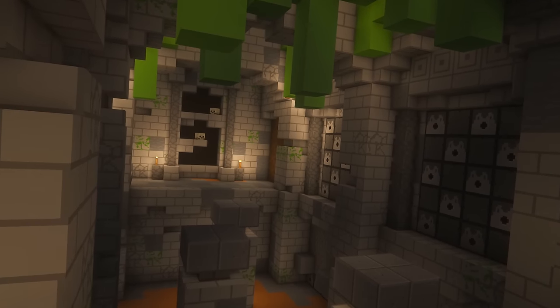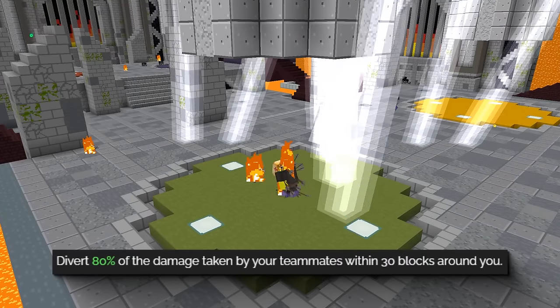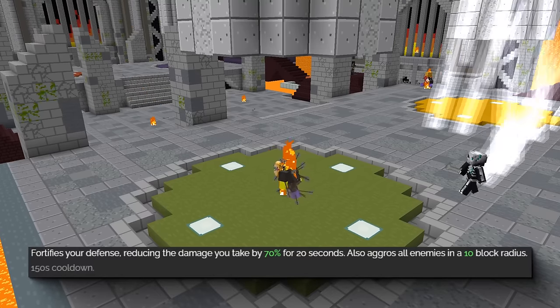So from floor one to floor five, playing tank is pretty simple. All you have to do is stand 30 blocks close to your teammates. It's that simple. If you want to be extra safe, use your ultimate ability.